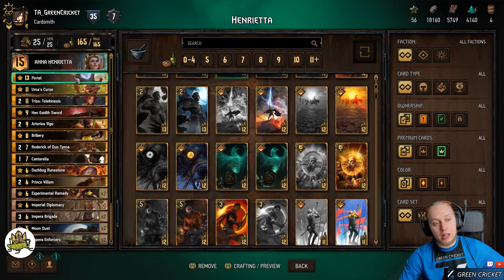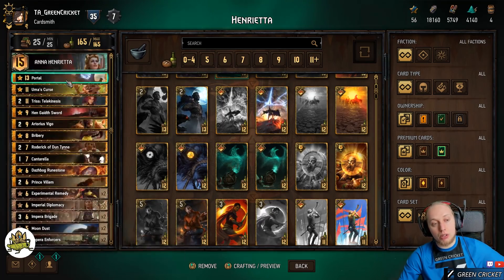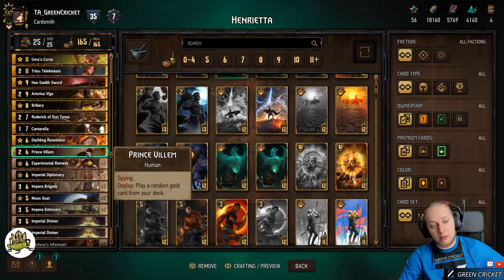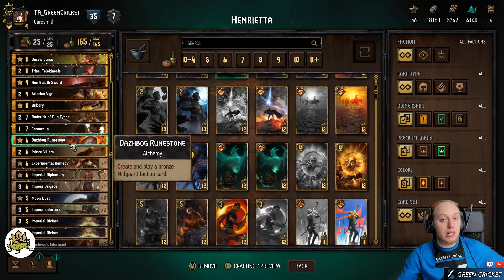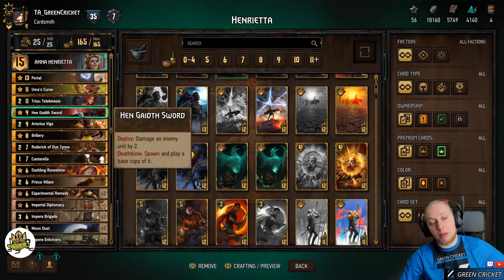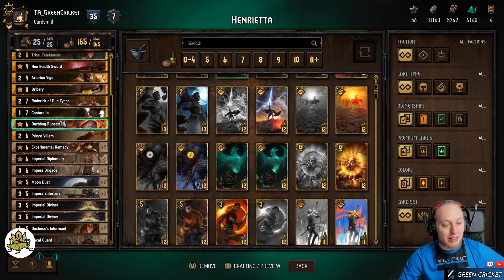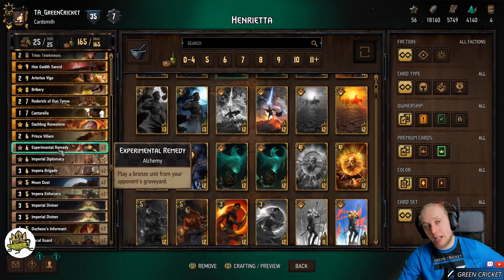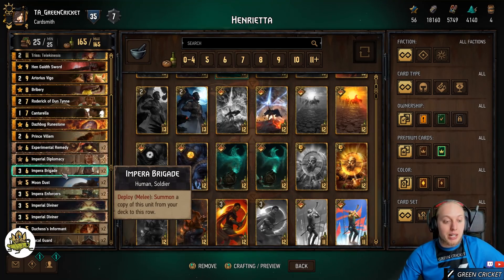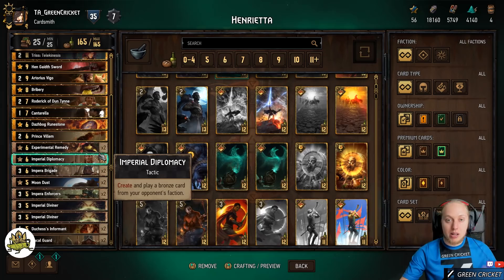Most importantly in the Mulligan: if you're going to play Portal, you don't want Ducal Guard in your hand — get rid of it, you want to pull it with Portal later. Other cards you don't want right away: if you have Runestone and Willem, be aware you have Gold Tutors in hand, so always check your deck when mulliganing if you have targets. If you have Hengast Sword, you can have even more Gold Tutors in the deck. Also in round one, you don't want Experimental Remedy because there's nothing in the enemy's Graveyard yet. You don't want two Brigades. Balance up Enforcers with Spies or Assimilate support in your mulligan.